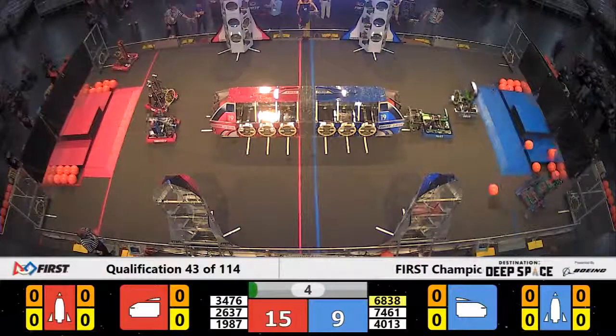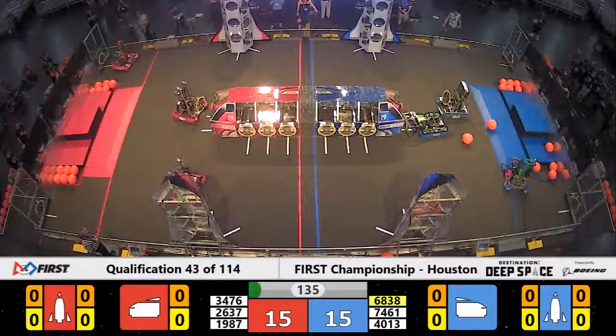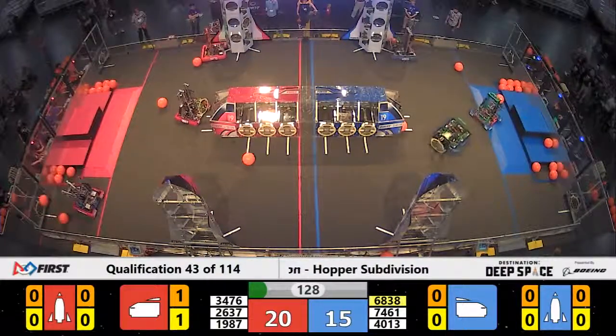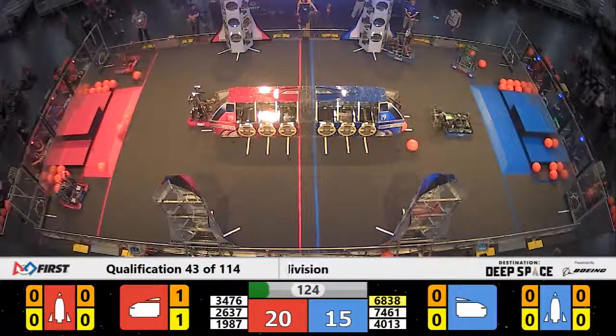Crossing over the line out of the Habitat Zones — all three there for red. Brings the live score up to 15 on the red alliance. Blue alliance so far matching that. 20 to 15, now your score. Red alliance starts to pull ahead, and here comes some more offense.